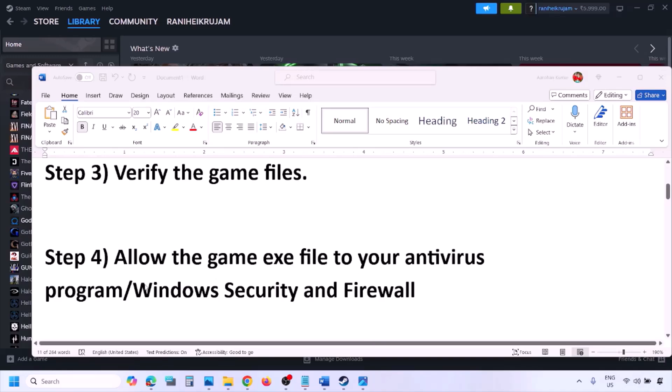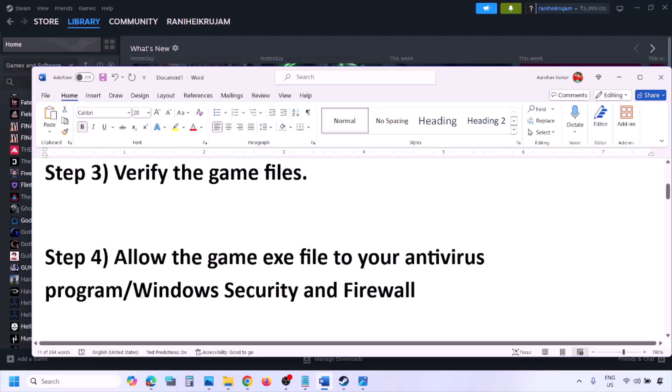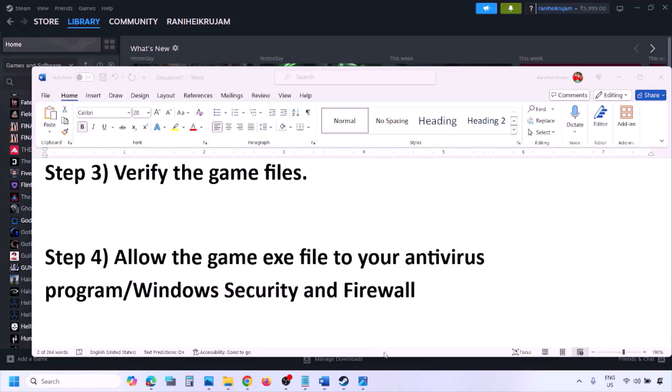The next step is to allow the game EXE file in your antivirus program. If you have any third-party antivirus like Avast, Norton, Bit Defender, McAfee, or whichever antivirus you're using, make sure you allow the game EXE file. If you're using Windows Security, allow the game EXE file there as well.